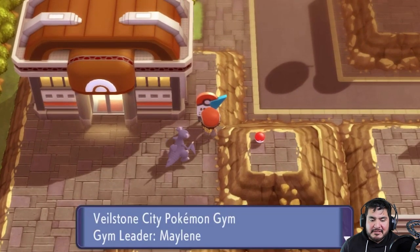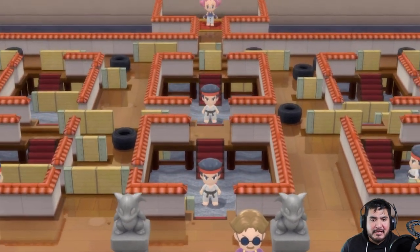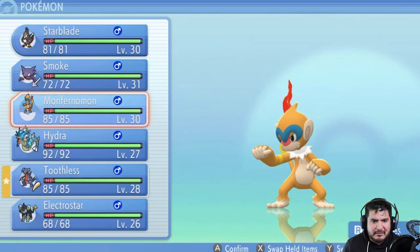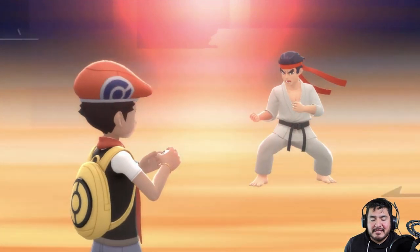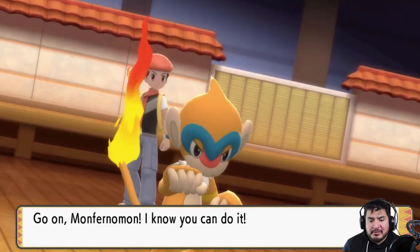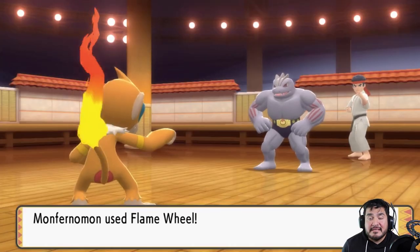Our next gym battle is going to be against Maylene, the barefoot fighting genius. We do have an advantage against her because we have flying type Pokémon. This place is going to be a bit of a doozy — there's a lot of stuff around. We're gonna start with Monferno. Be aware: fighting type Pokémon are very powerful physically, so make sure to have a psychic type, flying type, or even a ghost type Pokémon — they can only physically hit.